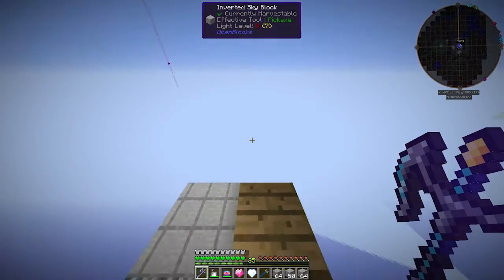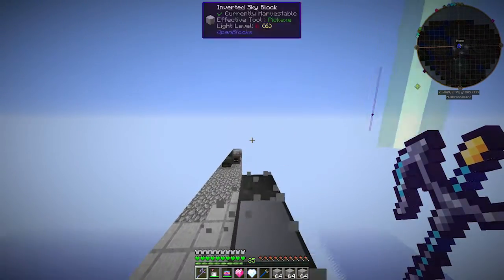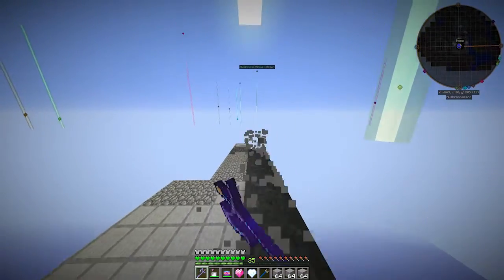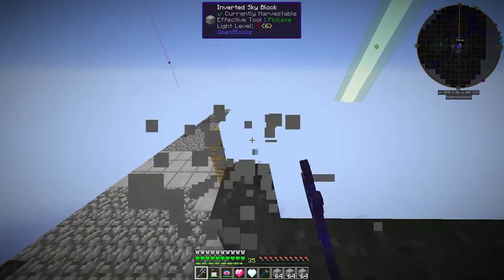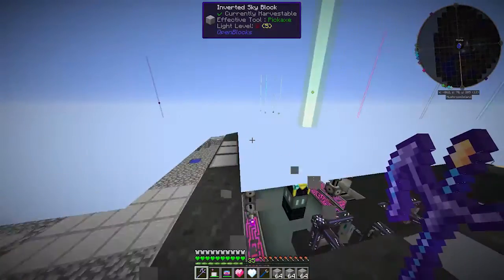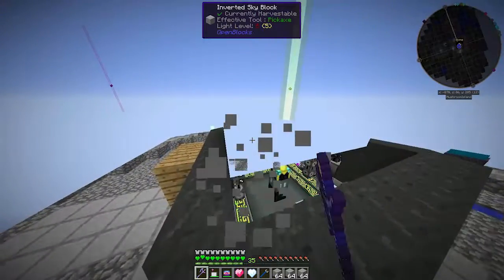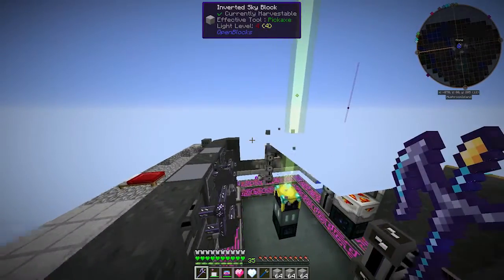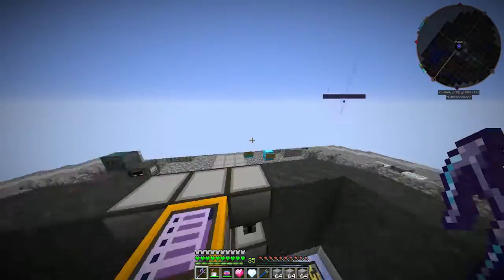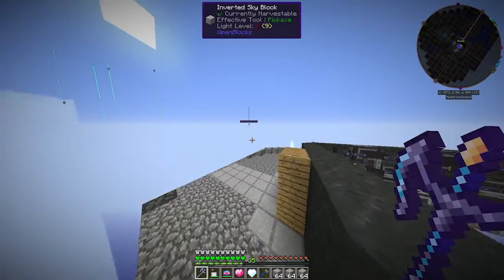We are going to have to think of a revenge plan. We've got to get revenge on Chrono for this. We can't just take all the inverted sky blocks he used on me and use them on him somehow. We have to think of something equally diabolical. I think I have maybe a plan if I can get it working, but we won't talk about that because he watches these. We will have to see.